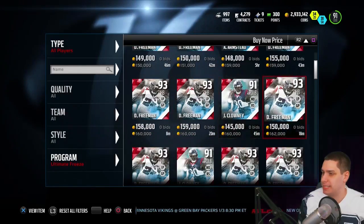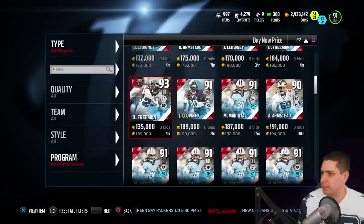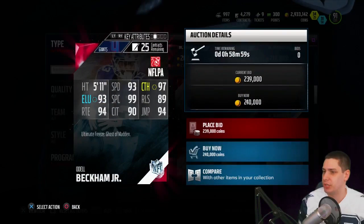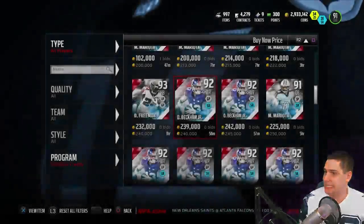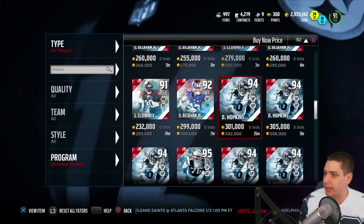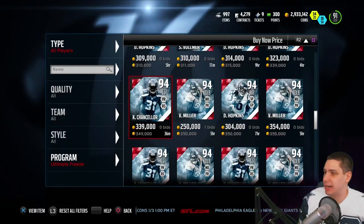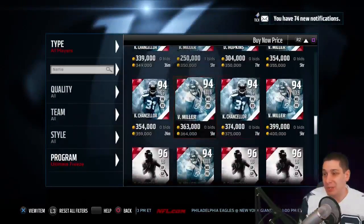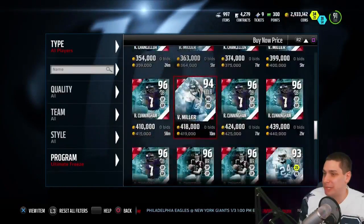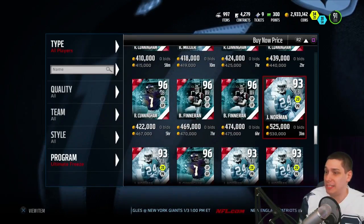Devonta Freeman — is he present or future? Yeah, Devonta Freeman is future. Let's go all the way down here until we find some that are for the present. I believe Odell Beckham Jr. — no, he is future too. It's hard to keep track of all these because it doesn't say on them; the card art is a little bit weird. The cheapest one is DeAndre Hopkins at 300k, then we've got Sebastian Volmer at 310, and Cam Chancellor at 349-350 — that's pretty much what I paid for these.